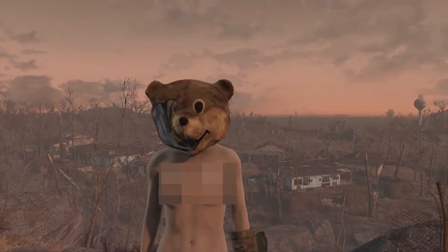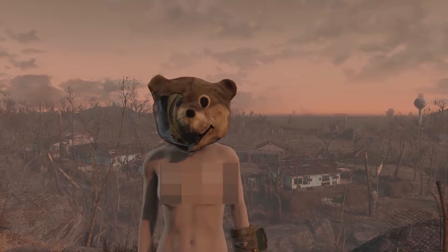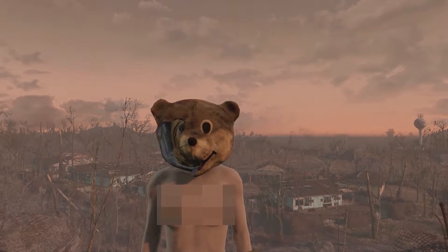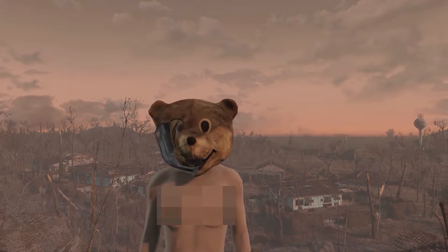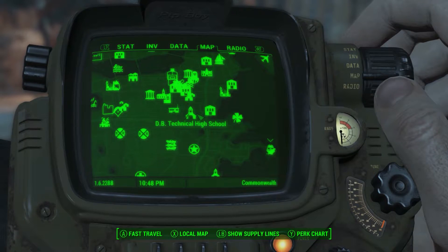Whatever — the point of this video is actually to show you guys how to find one of my favorite items in all of Fallout 4: the teddy bear mascot helmet. I love it. Hey, eyes are up here buddy. No wonder that clickbait thing works. Let's just hop straight into the guide.